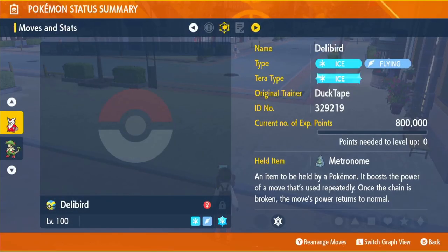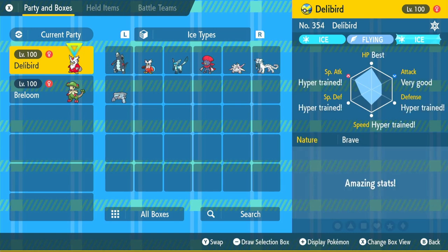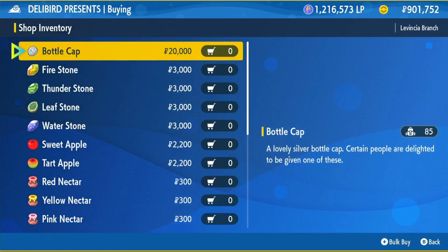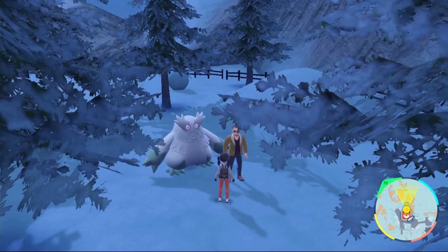You also want to make sure you have max IVs on your Delibird - this will get your stats up even more. To check your IVs, go to the main menu, click boxes, hover over your Delibird, and click the plus button. Your stats on the right will change - if it says 'best' that means max IV, and 'hyper trained' means they've been maxed with bottle caps. You don't want to hyper train attack as that's a waste of money. Figure out how many bottle caps you need, visit any Delibird shop, click general goods, and bottle caps are sold for 20,000 each. Each bottle cap gets you one perfect IV. Then fly over to Montenevere and speak to the person in the back right next to the Abomasnow - he will hyper train your Pokémon.